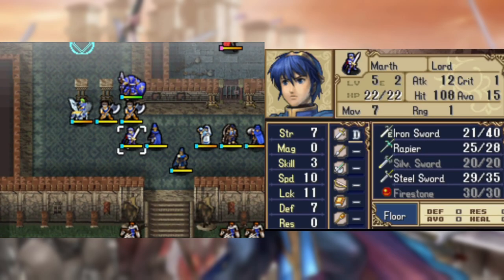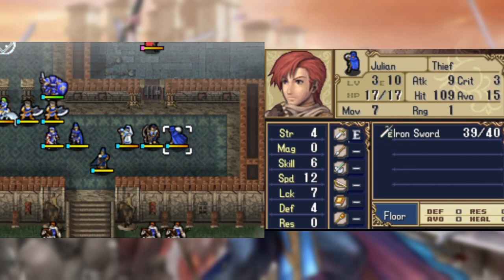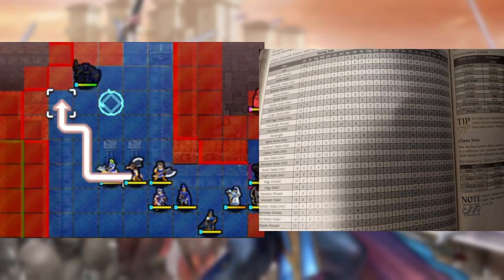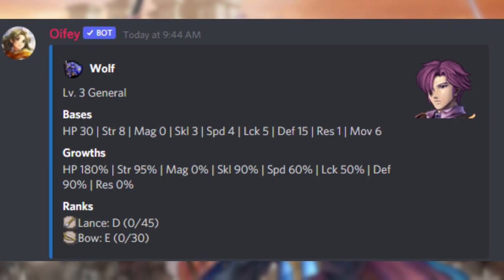I was going to show you Wolf's amazing general growths from the book once I saw the class growths guide in the glossary, but when I saw it I realized that chart is straight up incomprehensible. It uses a combination of letters and numbers, and looking at it gives me a headache. So here's a picture I got off the internet of Wolf's growths.